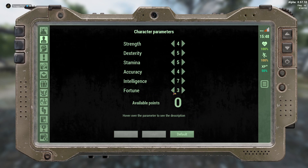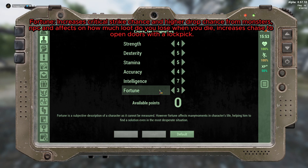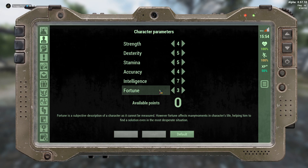A lot of people ask whether to put one point in fortune, two points here, two points there, or all three on fortune. I will tell you this: fortune will not help you level up faster, will not help you gain more XP, and will not help you increase your gun proficiency at all. Fortune helps in different situations — for example, when you kill a monster you'll have a higher chance of getting better loot, something you've been waiting to get. Maybe with fortune you'll get it in two kills instead of five.